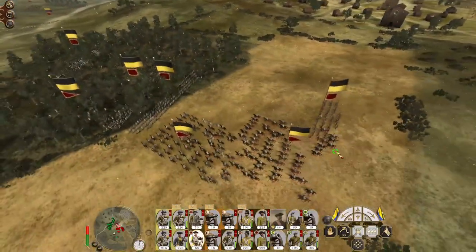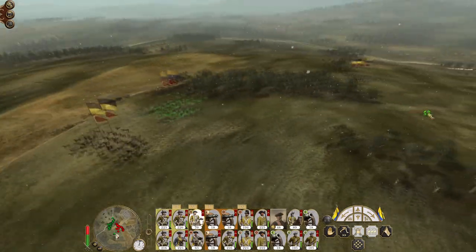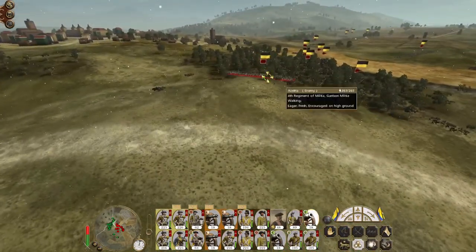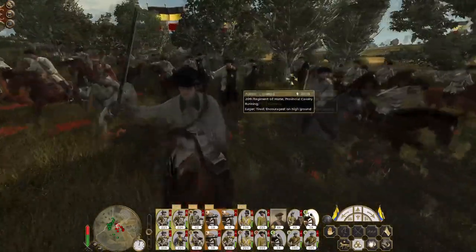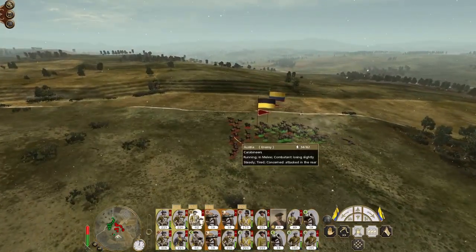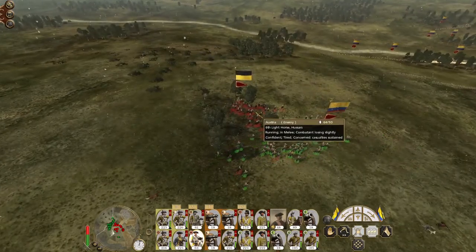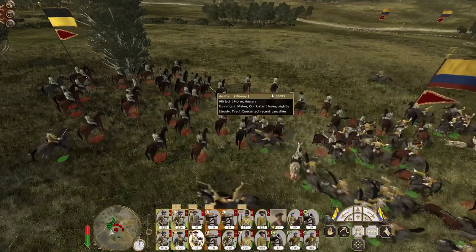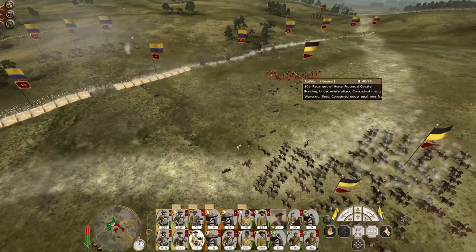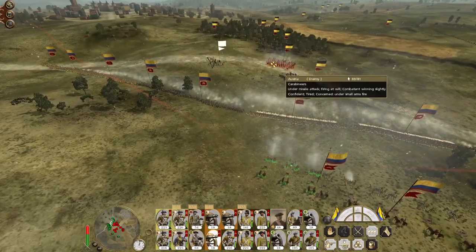I hear a cavalry charge! Carabiniers up and ready — but look, why are my guys running away from them? Just go get them! Here they come — provincial cavalry coming in. When they keep pulling away this engagement goes on for way longer than it should. There we go. Gunners, provide a bit more direct support to the infantry.